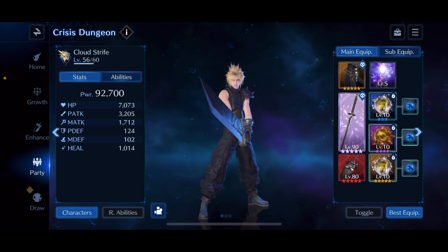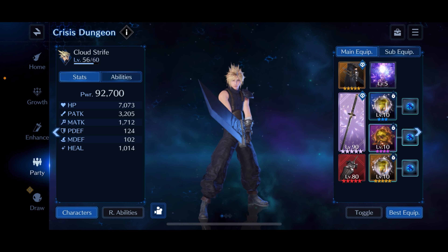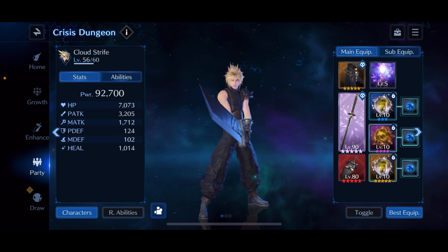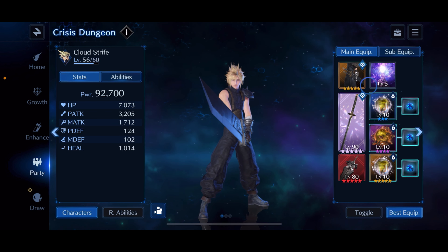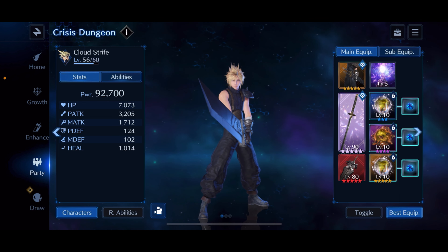Let me go over the build quickly. For Cloud, he is looking really strong — this might be the highest power I've gotten him. I've been working the Maritime Sword and the Murasame for a long time. I recently got the Murasame OB10 and the Maritime Sword OB5. Even if you have the Murasame OB4, OB5, OB6 and the Maritime Sword at OB1, it's definitely going to work — it'll just take a little longer.